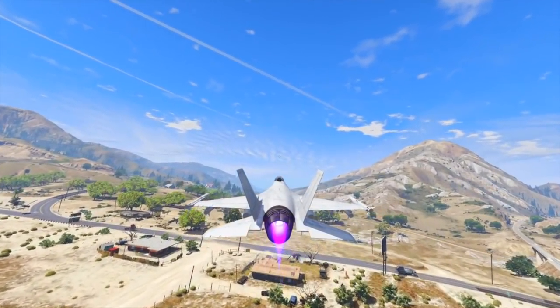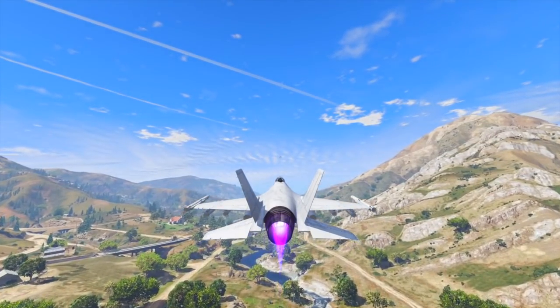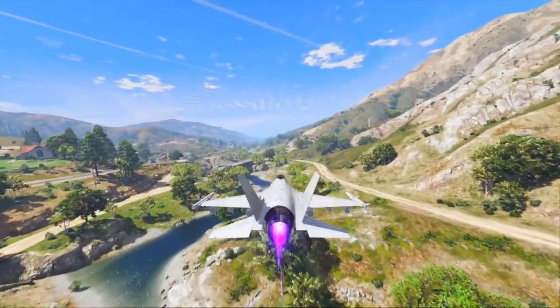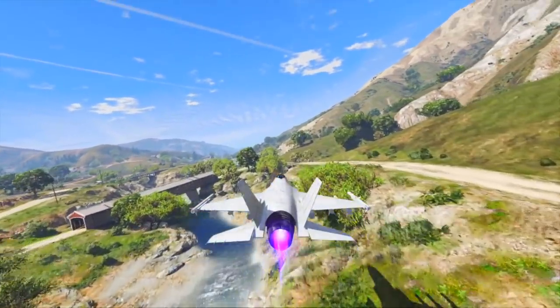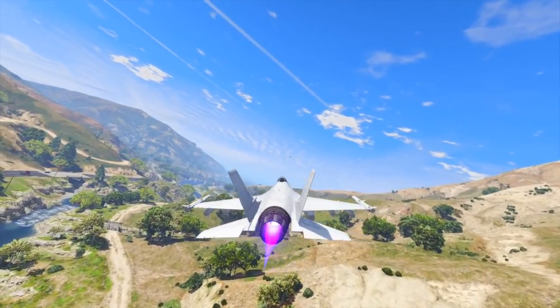Rockstar has run through all their new vehicles in the Smuggler's Run update. Everything new that they wanted to add, they've added. However, there is one vehicle still left in the files that's either going to come out this following Tuesday or the Tuesday after that, and that is the P996 Laser.